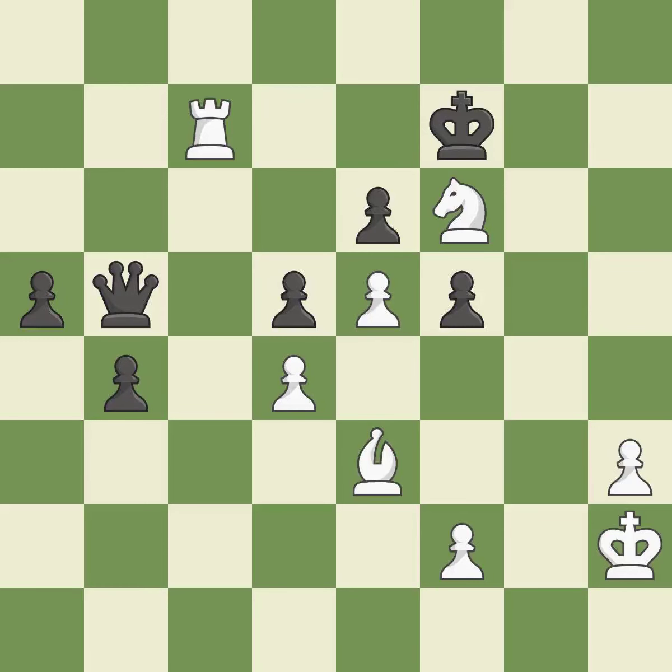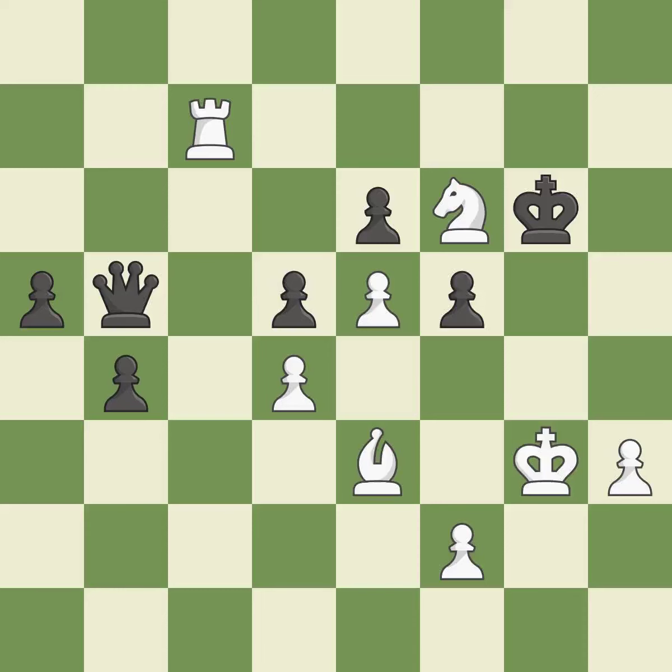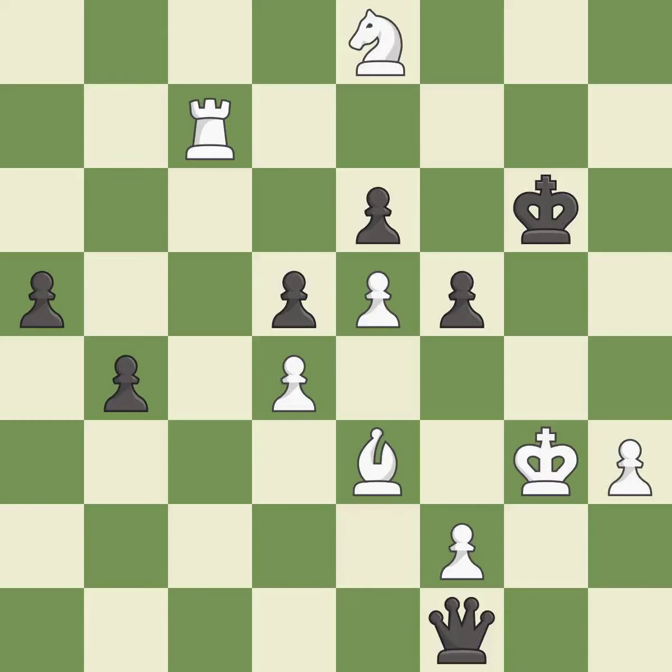This reveals a check on the opponent's king and prevents the opponent from being able to push a passed pawn towards promotion — it is best. This evades the check from the rook — it is best. Right on target; it is best. Very precise; it is best. This threatens to force eventual checkmate — it is best. This allows a forced checkmate — it is an inaccuracy. This steps away from the checking queen — it is best.